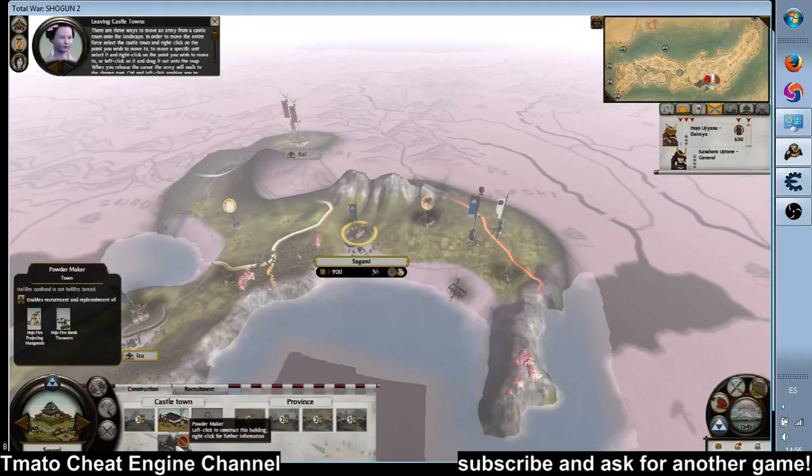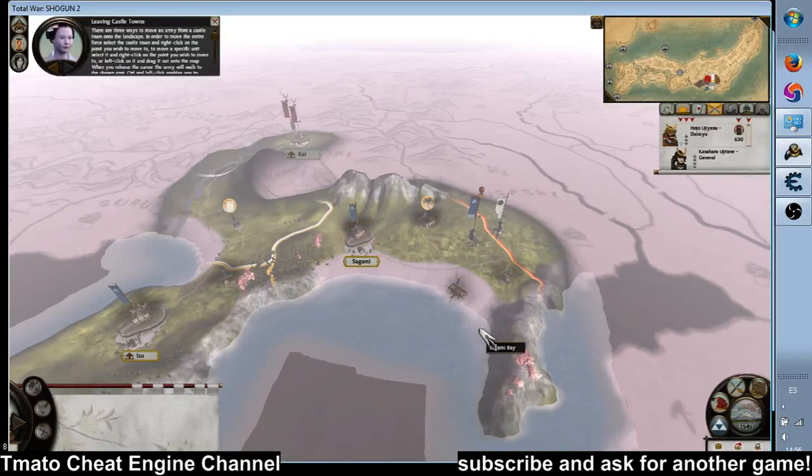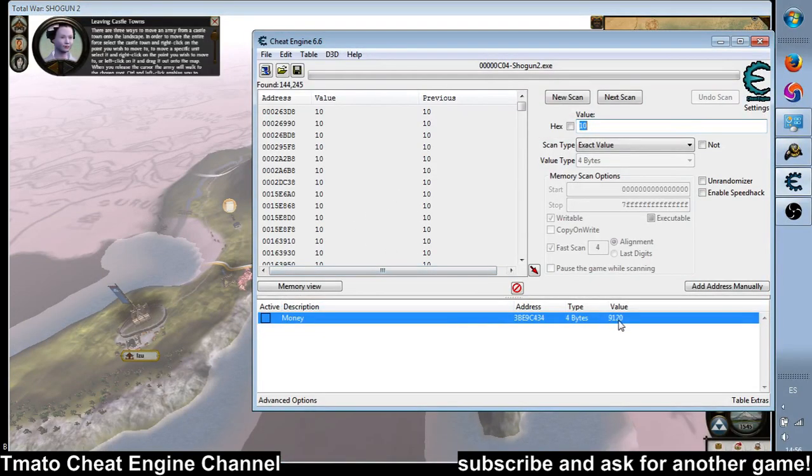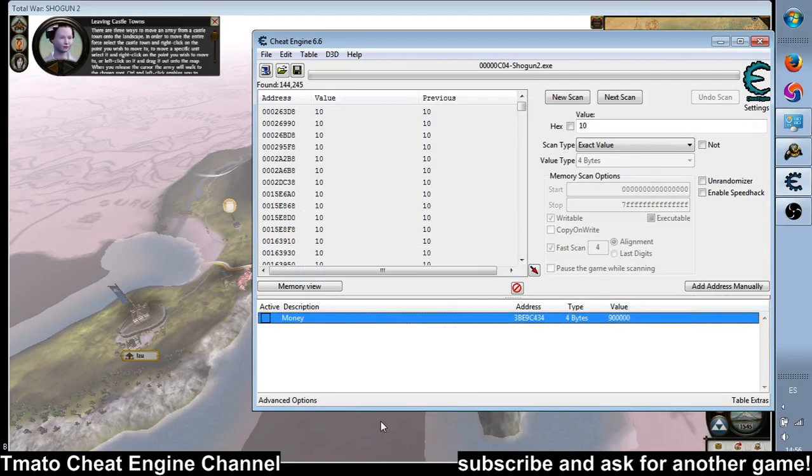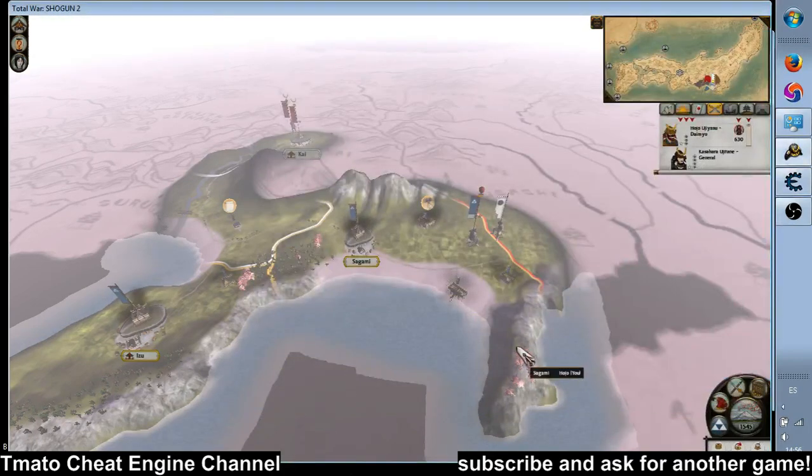There are three ways to move an army from a castle town onto the landscape. Right-click on the points you wish to move to.